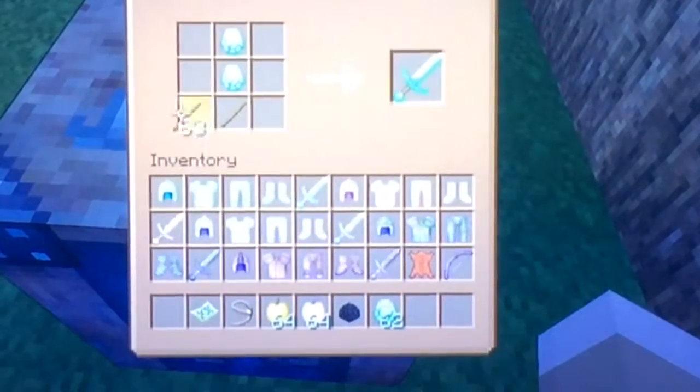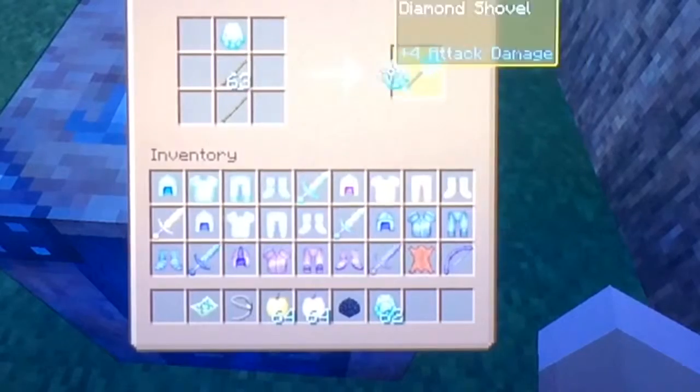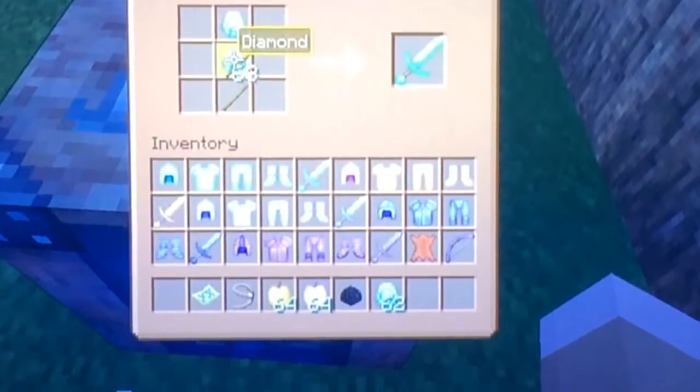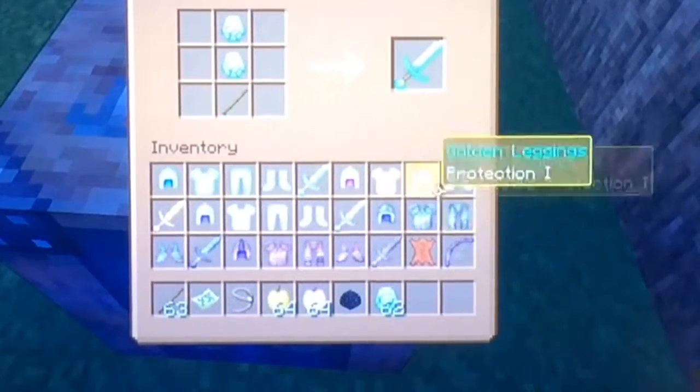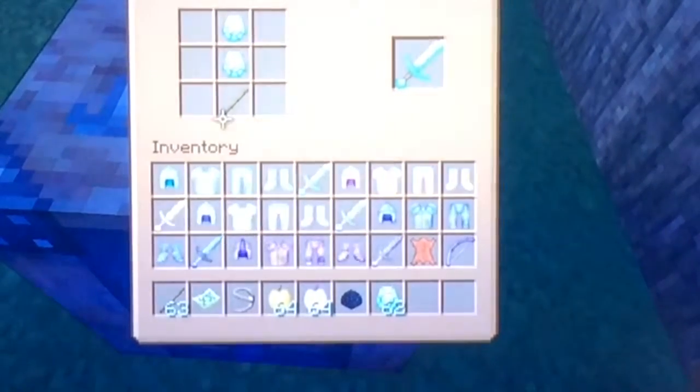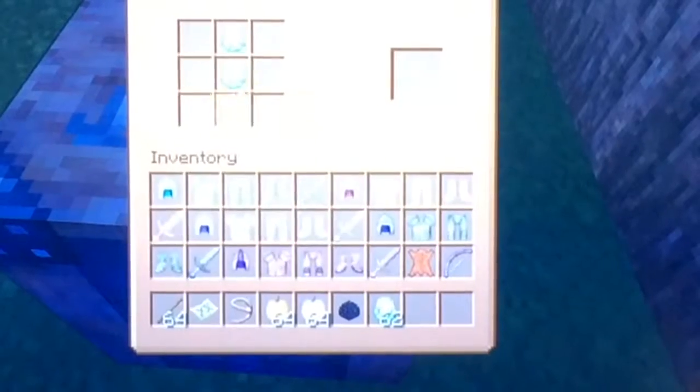Let's do a shovel next. Two sticks and a diamond on top — that's our very nice looking shovel.